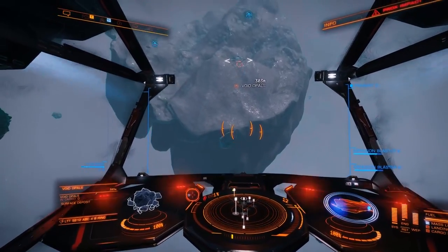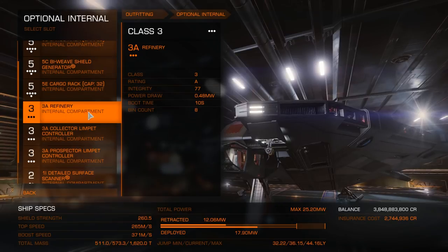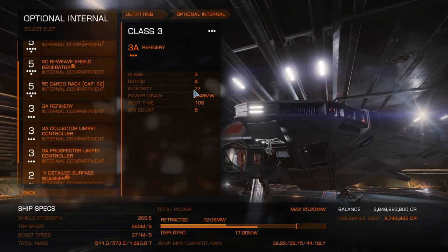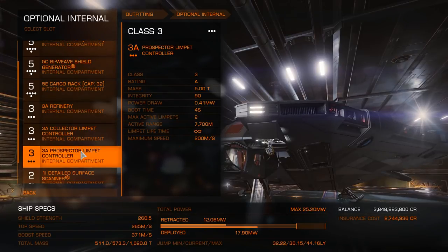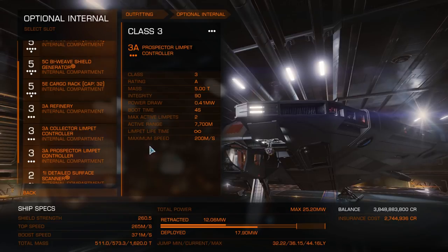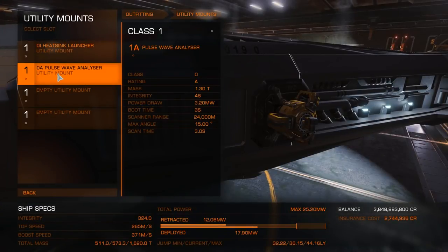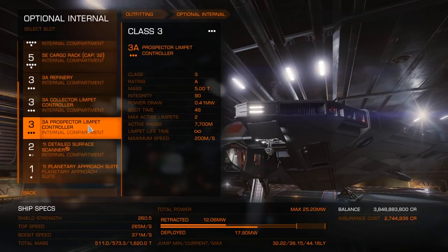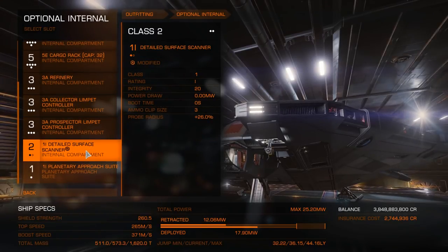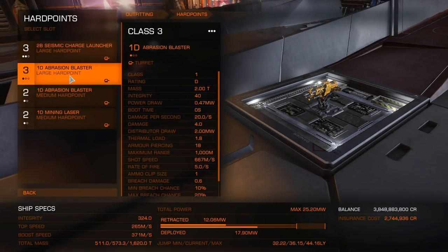Here's the needed equipment. A refinery — you don't really need a large refinery for Deep Core Mining as you will only be collecting a few different resources, three or four at most, so a 3A-sized refinery is more than enough. Prospector and Collector Limpets — you won't need large sizes for these, simply choose whatever you are comfortable with, and don't forget to collect the limpets before you leave the station. The Pulse Wave Scanner is essential in order to detect the valuable asteroids. A Detailed Surface Scanner — you will want one of these so that you can detect hotspots in ring systems. An Abrasion Blaster — these allow you to shoot chunks of resources off of asteroids, so make sure you take at least one.